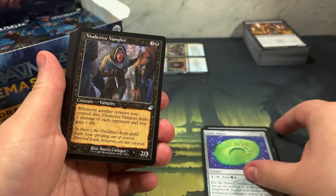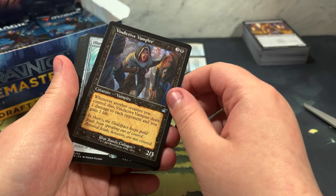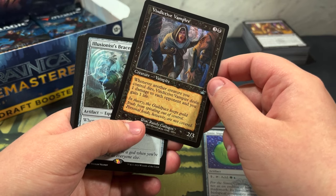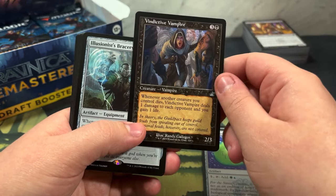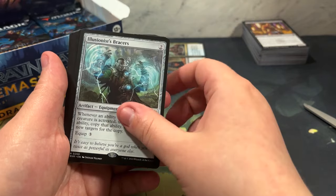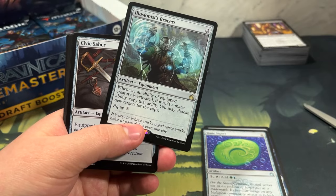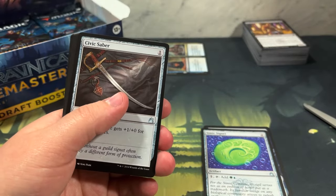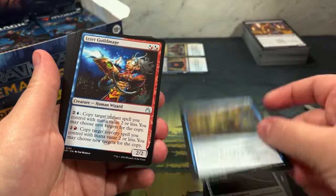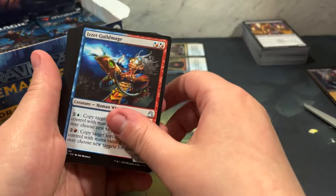Simic Signet. Vindictive Vampire - whenever another creature you control dies, Vindictive Vampire deals one damage to each opponent and you gain a life. I want to set him aside. There are some commons and uncommons that are pretty good. We already did Illusionist's Bracers - this is the non-retro frame version. Our vampy boy only goes for 39 cents, but still I'm gonna set him aside cause he's kind of cool. He'll probably go on the Edgar sideboard.